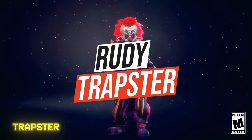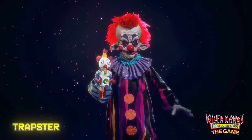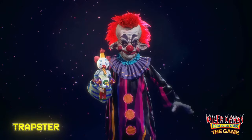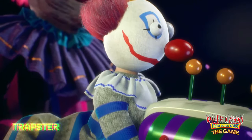Our next class is Rudy, the Trapster. The main purpose of Rudy is using his traps to catch victims off guard. He can use his iconic jack in the box or his popcorn mines. The popcorn mine has a blast radius, and every human caught in that radius will be hit and also get marked for all clowns to see them through the walls.